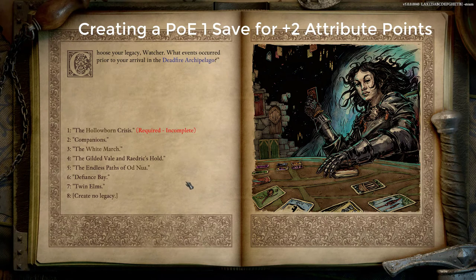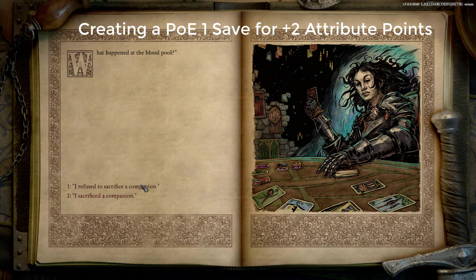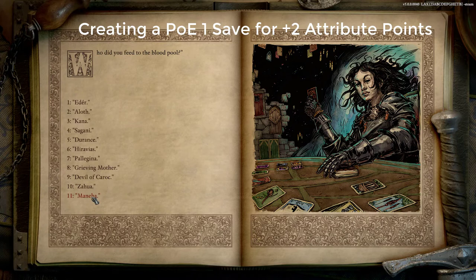We're really looking at two options here to get us those attribute points. The first of these is under Companions — we click on that. This is referring to a sacrificial pit that you would have come across in your journeys in Pillars of Eternity 1. If you had a cruel disposition — that is, you had done enough cruel acts that it was attached as a tag to your character — you have the option of sacrificing a companion. To get this point, we have to sacrifice a companion, which we would have done in the first game, and then choose which companion we sacrificed. Using this method, I think we can only sacrifice one companion.